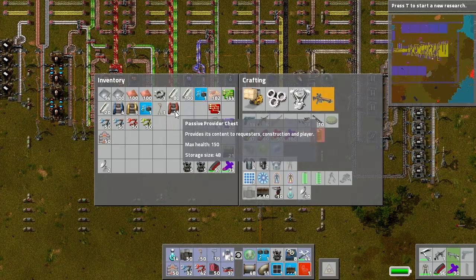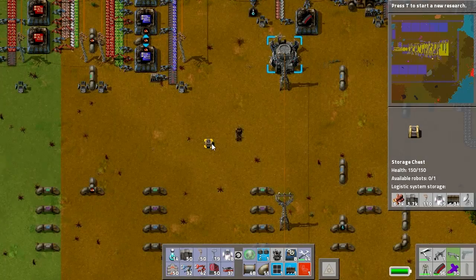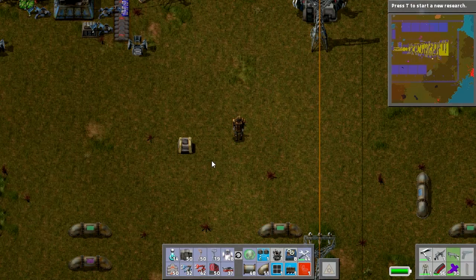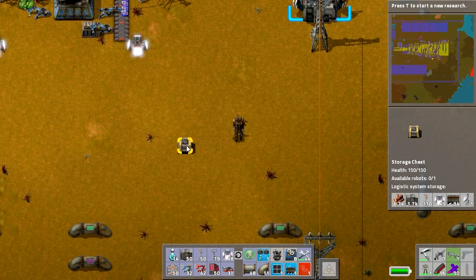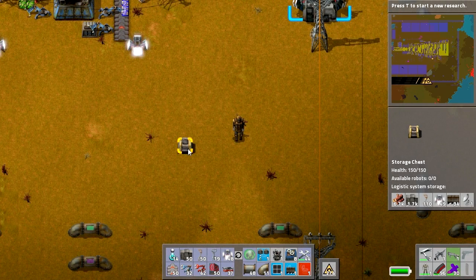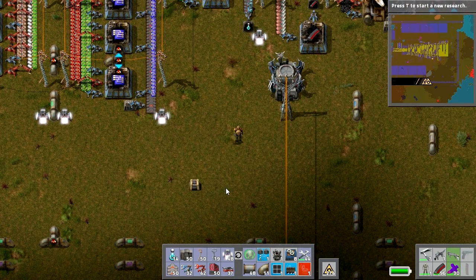Storage chests are basically all linked together and form one network. If you hover over one, on the right hand side you can see the total contents across all storage chests — for example, 6700 wood, 1700 walls, 110 medium electric poles, 49 lamps, and so on. That's not just in this chest — it's in all the storage chests combined. So when it comes to the robots, it doesn't matter which chest you put stuff in. If you tell it to grab something, it will grab it from any storage chest it can find.